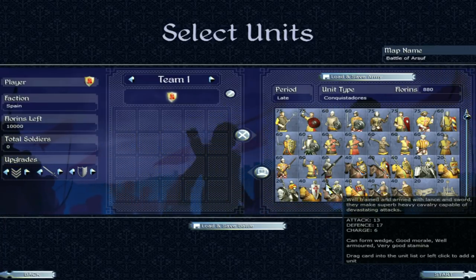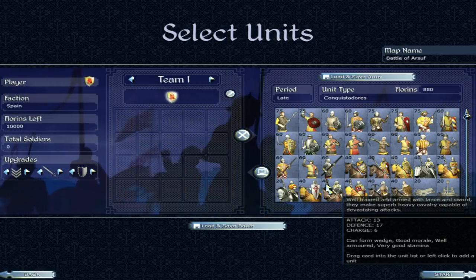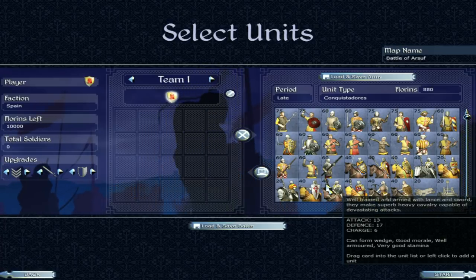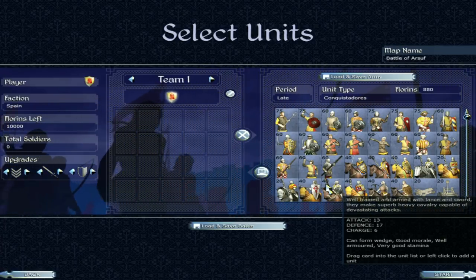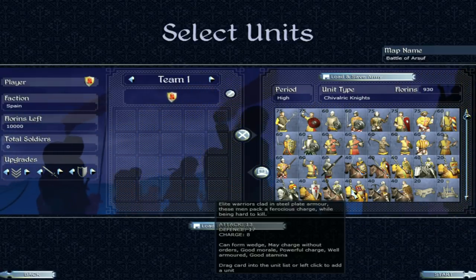Then we have the conquistadors — well trained and armed with a lance and sword. They make superb heavy cavalry capable of devastating attacks. 17 defence, 13 attack, charge bonus of 6. I cannot stress how good this cavalry is. It's really cool stuff, so I'm just going to move on before I keep repeating myself.